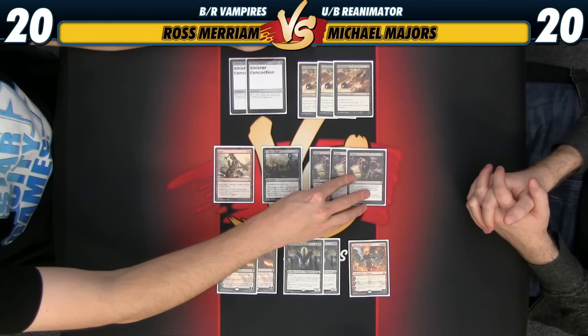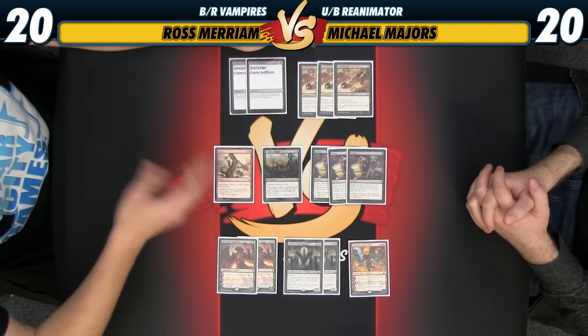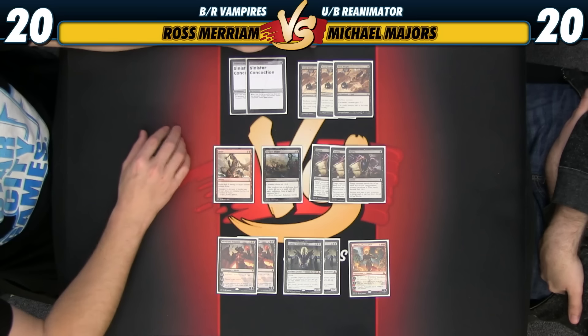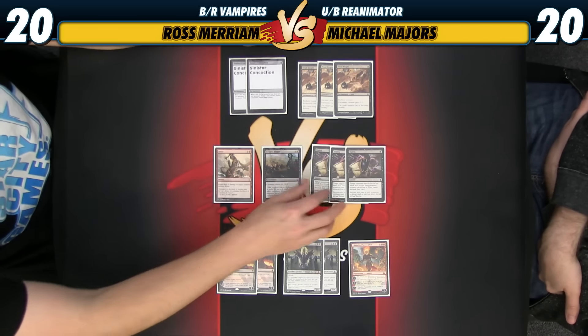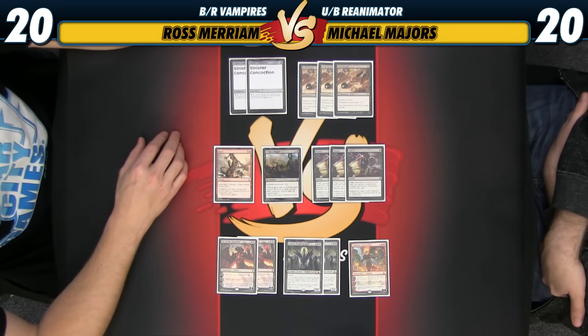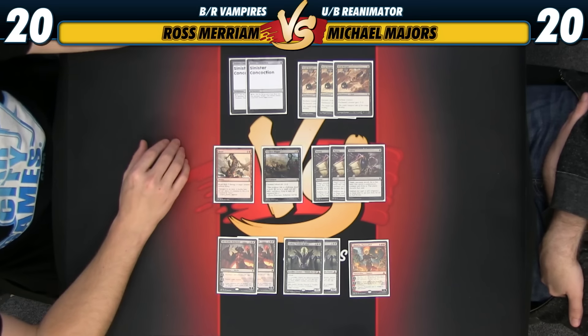Where Michael had the new Coercion slash Cranial Extraction, I have Duress just because I want the most mana-efficient discard spell possible. This is going to be obviously very good against ramp decks, very good against control decks, and good against Michael's deck as well. It will continue to be a staple of Standard as it has been for probably three years.